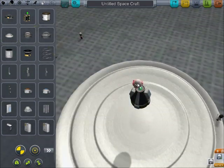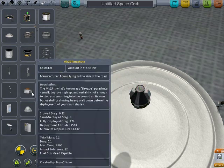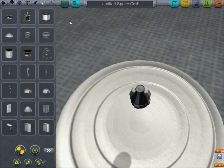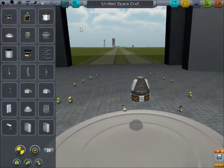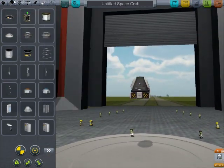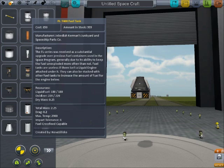For your rockets, the first thing I like to add is controls, so we're going to give it an SAS module. I always want to put parachutes on your capsule — just as a safety thing, if your rocket doesn't work you can deploy the parachutes and your Kerbals won't die. You can also have parachutes mounted on the top. Then, for this basic first rocket, we're going to want to add your fuel.